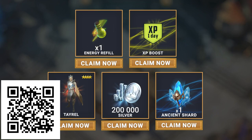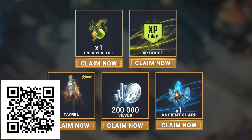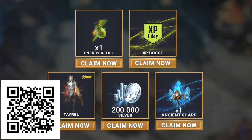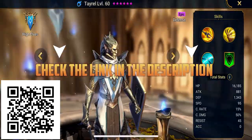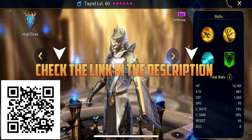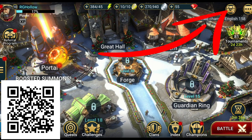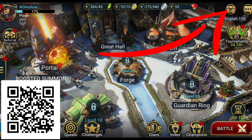Jump in now using the links down below or scan the QR code on screen. If you are a new player, you'll get a free starter pack worth roughly $30, including the free champion Tyrell, 200k in silver, an XP boost, one energy refill, and one ancient shard. These help you summon a champion right from the beginning for a strong start. Just make sure you claim the rewards from your inbox at the top right of your screen within 30 days. Thanks to Raid for sponsoring the video, and thanks to you guys for supporting the channel.